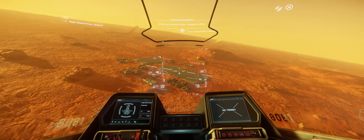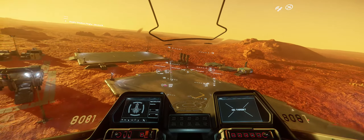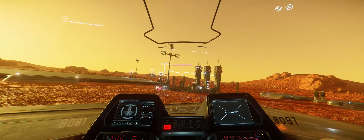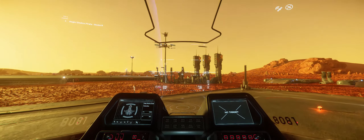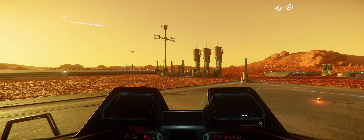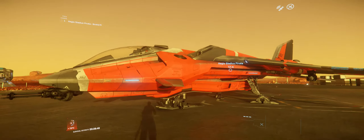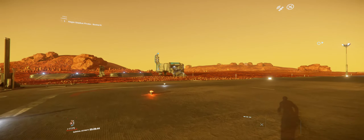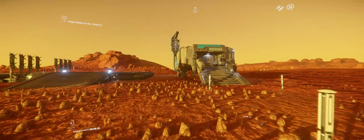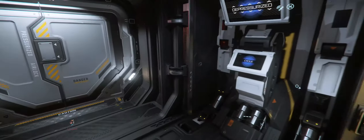Landing gear deployed. Proximity alert — deck, port. Launch complete. Engines offline. I just want to show you guys — now I've landed on this planet. I'm going over to what I call an ASOP terminal. It's where you can get your ships and vehicles — ASOP for short.